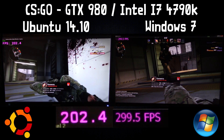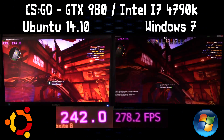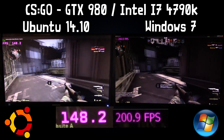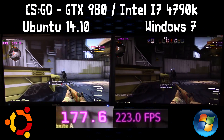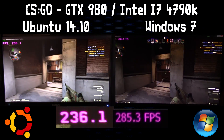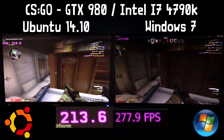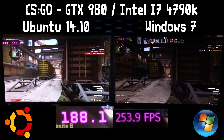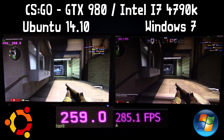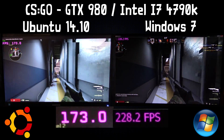I expected Left 4 Dead 2 to perform much better on Linux but it didn't. The developers said it performs a lot better, and I'm not sure if it's my drivers or my computer — I've got a pretty decent machine — but as you can see it's constantly around 30 to 60 FPS below the Windows version, nearly 100 frames per second lower. Whilst in game you don't really notice because it runs so smooth, but the numbers tell a different story.